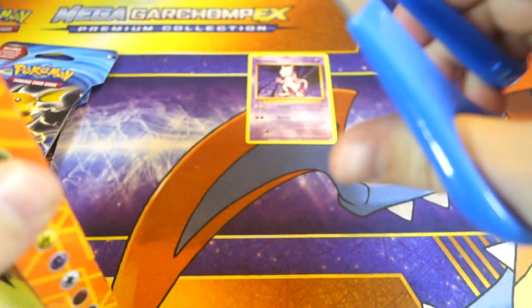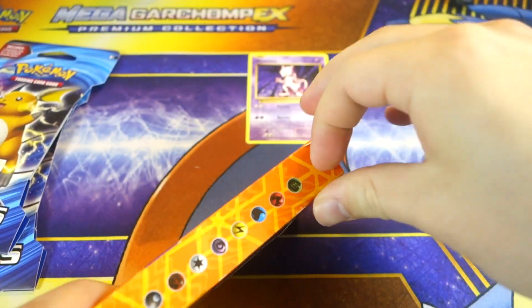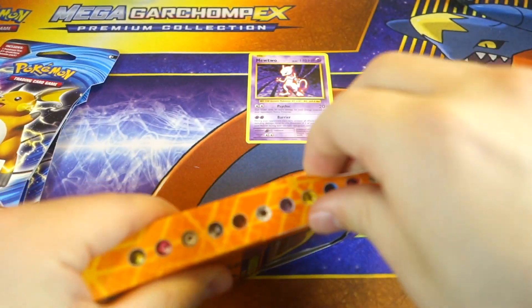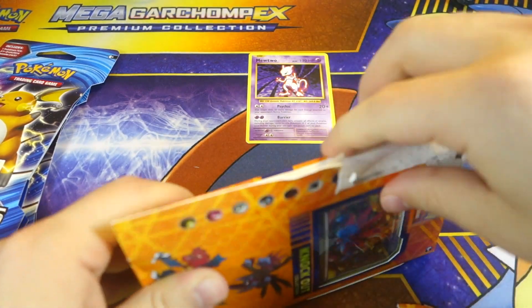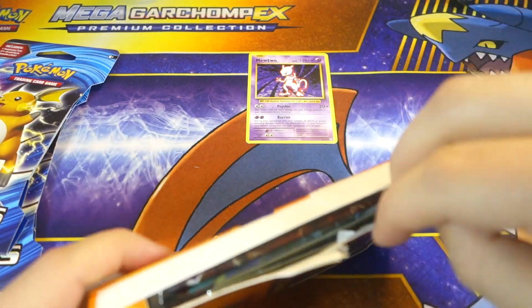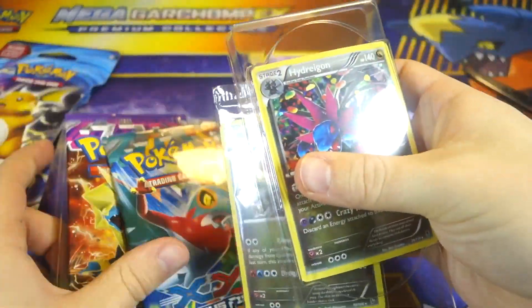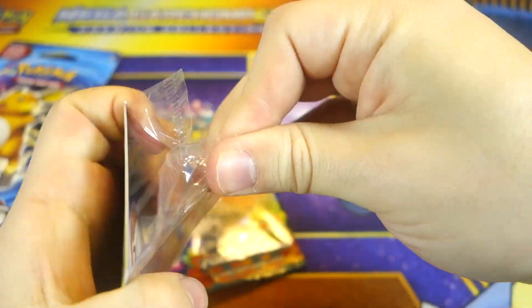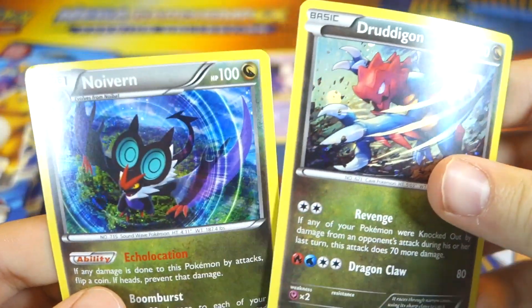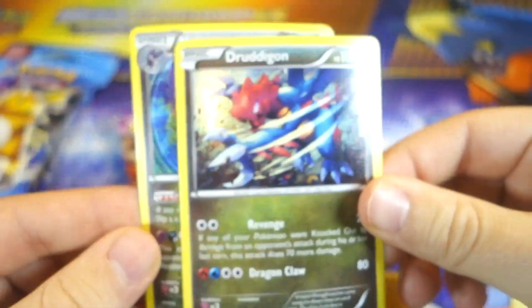Let's move on to our Knockout Collection. I don't mind getting a Mewtwo, I just wish it was a holographic Mewtwo. The box has a lot of tape so we'll go through the side. Got all the energies on the side — even Fairy and Dragon, so pretty cool, that's how you know it's a newer product. The packs are Phantom Forces and Furious Fists. We also get a holographic card packet — pretty cool throw-in. We got a Noivern, and the cards are really warped. Also a Druddigon and a Hydreigon.